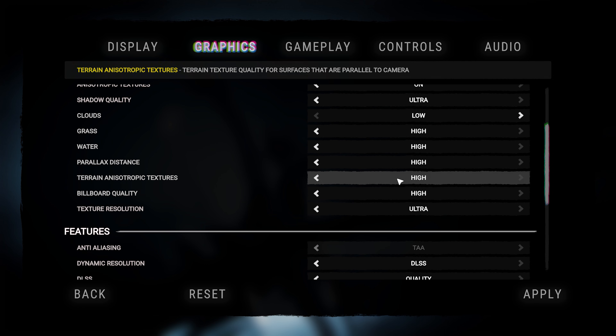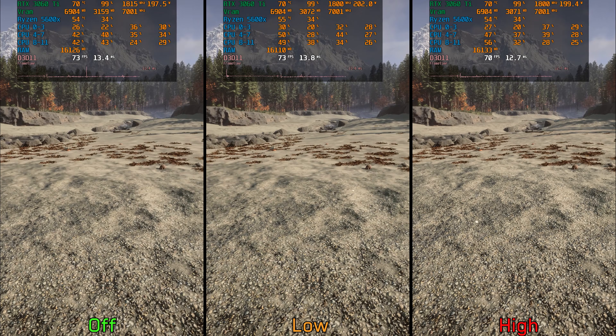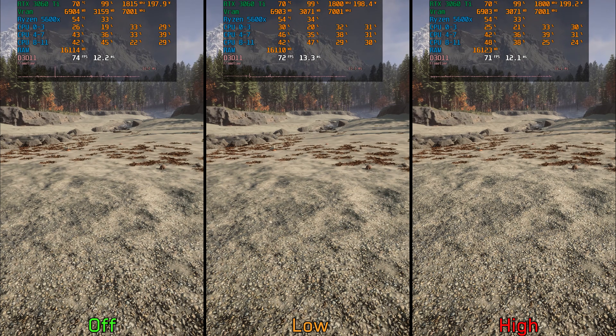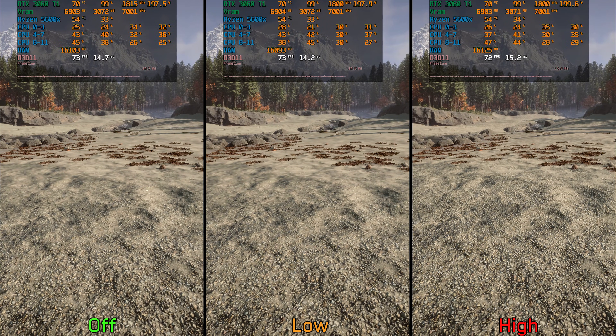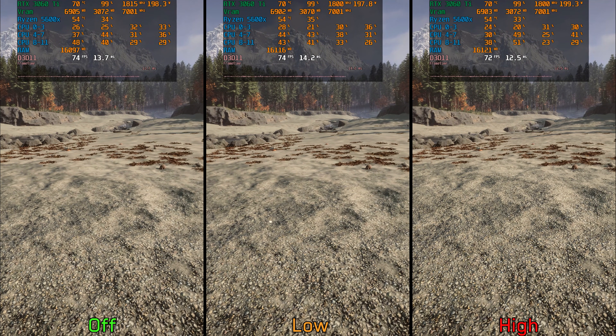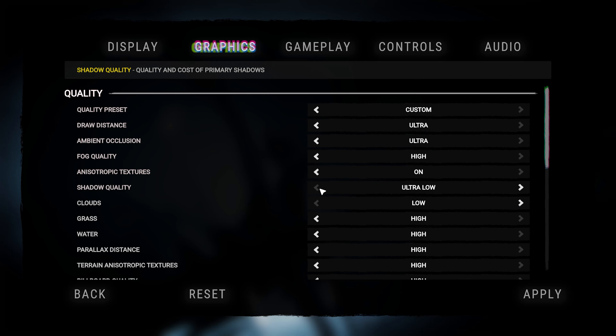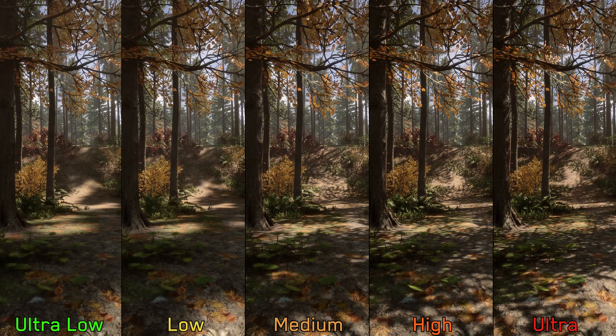Regarding texture filtering, there are two settings: the old anisotropic textures setting alongside a new one called terrain anisotropic textures, which gives more control with low and high options — unlike the old setting that only had an off/on toggle. Pushing this to high improves the clarity of textures without any significant performance impact. I recommend keeping anisotropic textures enabled with terrain anisotropic textures set to high.